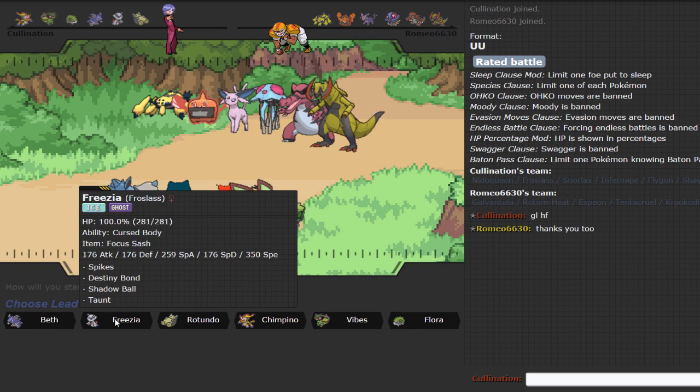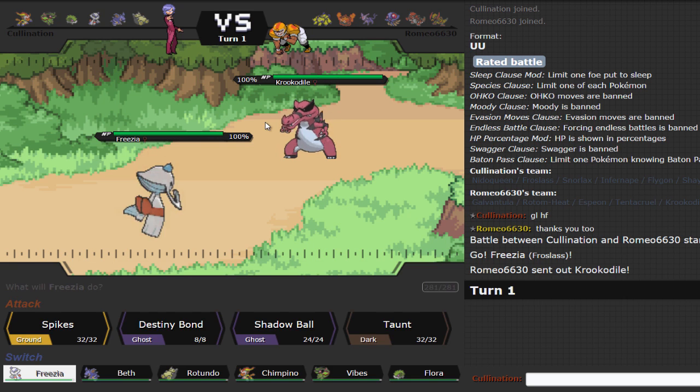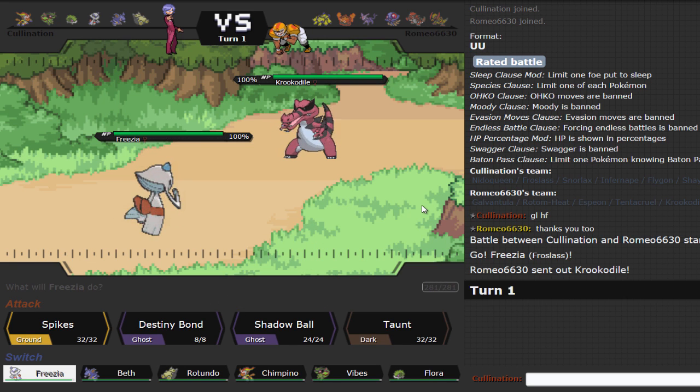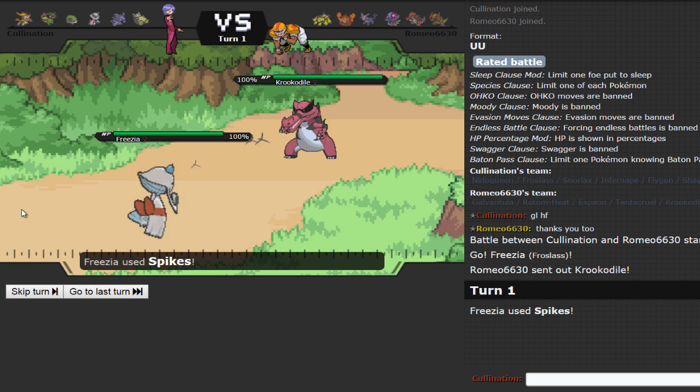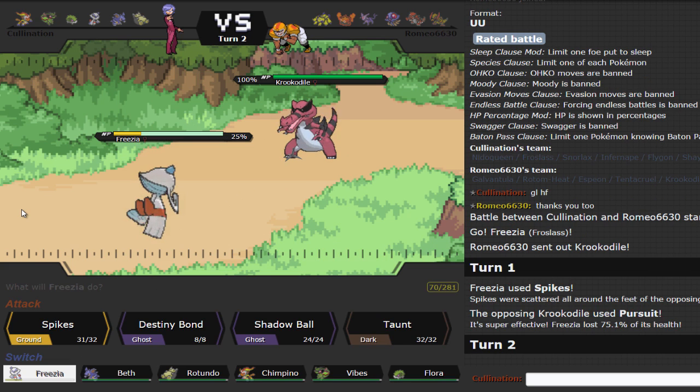Looking at the opponent's team, he's got a Magic Bouncer, a Sticky Web user, and a Spinner in the Tentacruel. I'm assuming that's his Stealth Rocker since he has no other options for it on the team, though it also doesn't have Intimidate so maybe it is offensive. My dedicated lead is Froslass, so I'm going to set up Spikes here — and he does go for Pursuit, so he is offensive.